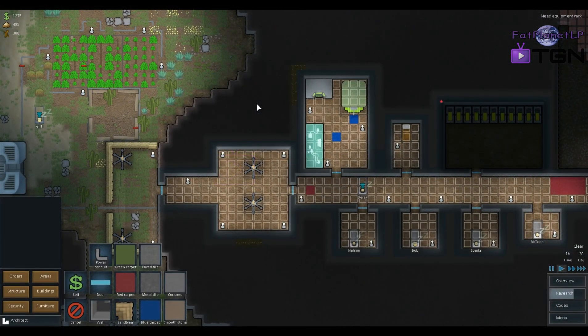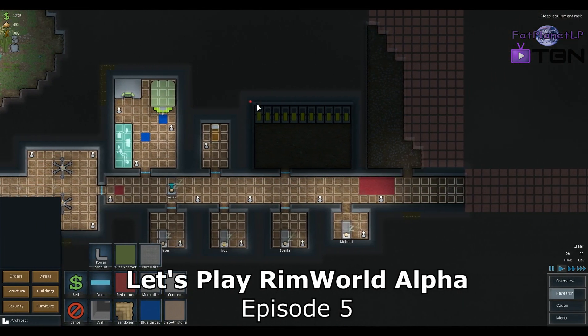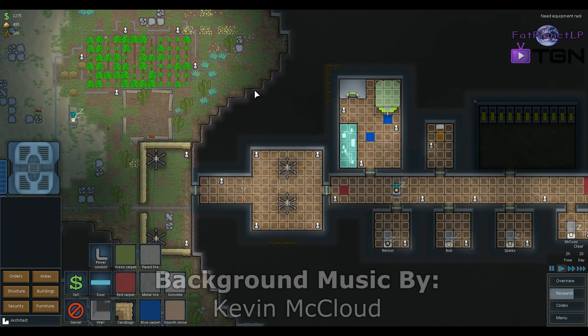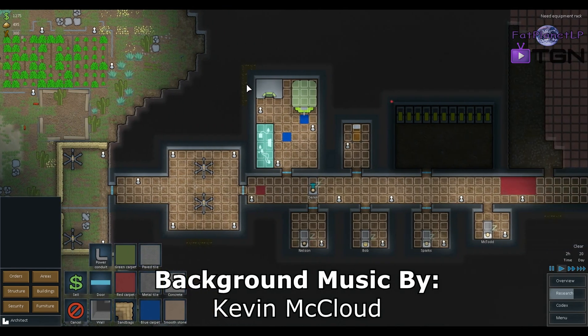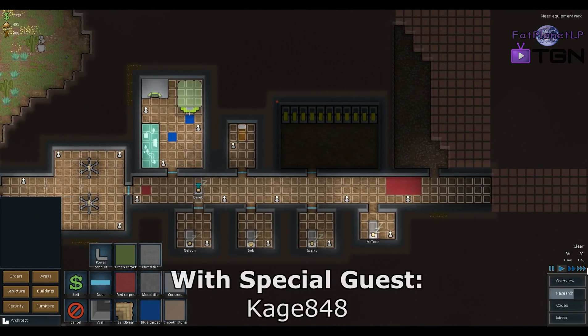What's going on guys, Derek here, Fat Planet LP joined with Cage 848, and we're back for episode 5 of RimWorld. If you remember from where we left off, we're laying down some carpet, we just bought some guns — we got the R6742 charge rifle, whatever that thing is. It's a charge rifle, it goes boom — actually I think it goes pew, but that's alright.